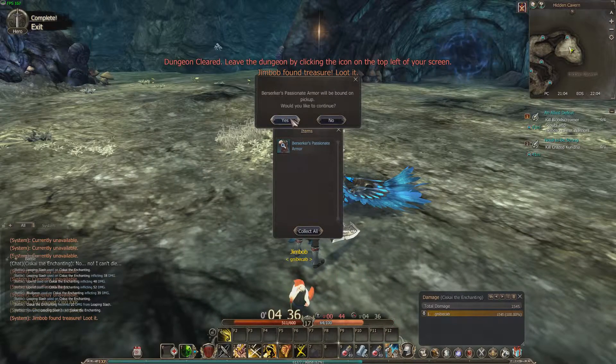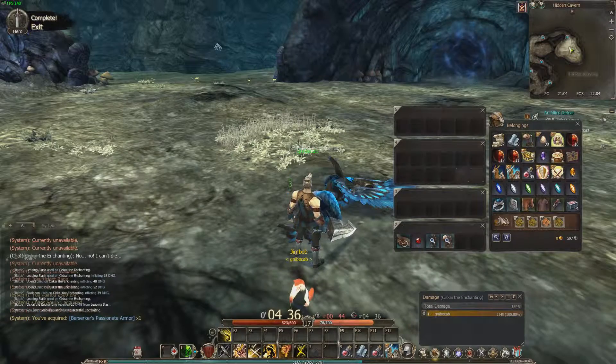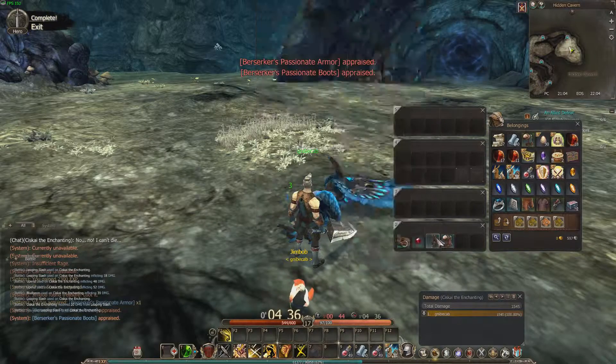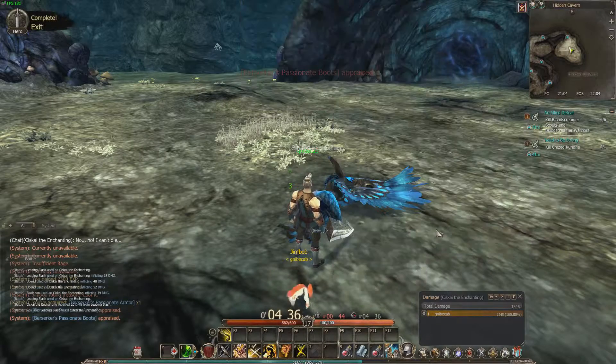Berserker Passion Armor dropped, so we're building up a double build here. I want to look at what the Berserker buffs are like — it's more critical with less defense, so it looks like a crit build. I'll probably work on that and keep both for now to see what works best. Then we leave the dungeon.